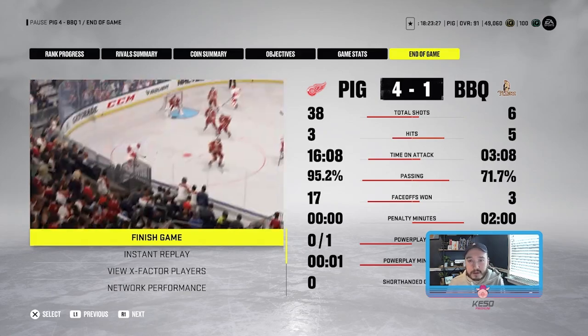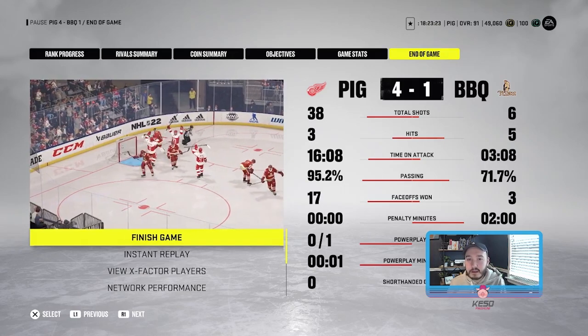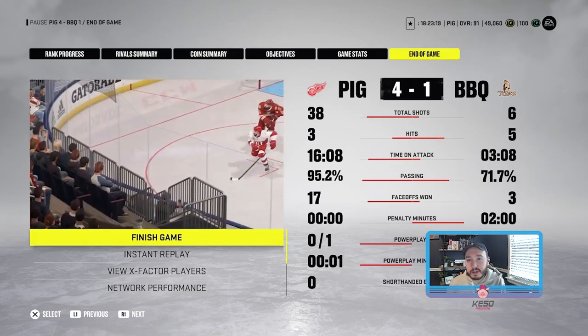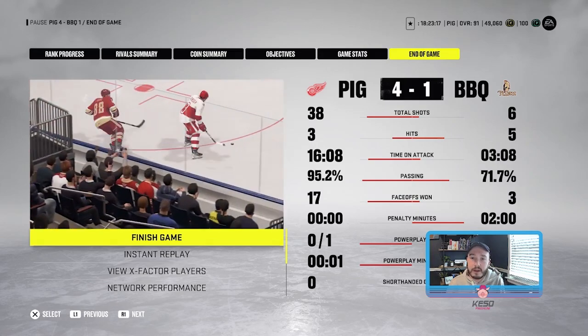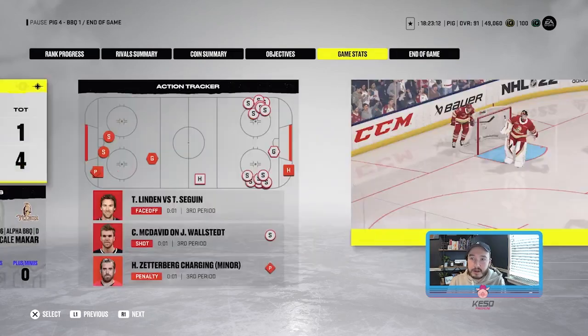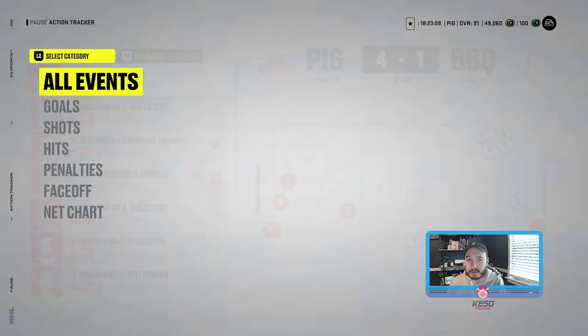After the first period not really getting any chances, I switched to overload going into the second period, because there's usually like a forward waiting at the side of the net for a rebound or even a one-timer. My thinking was that if he's not going to pressure me, I should be able to get off a lot of rebound shots. So I'm going to go into some of the replays here and show the types of goals I was getting.